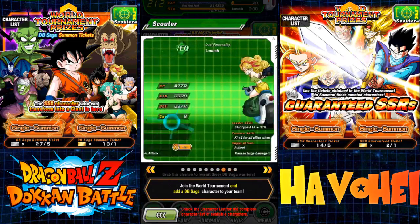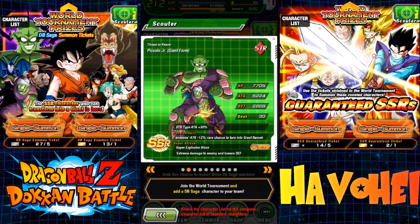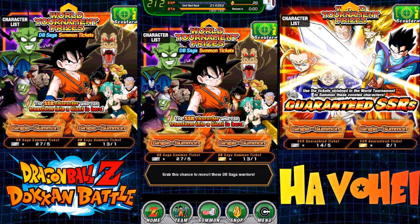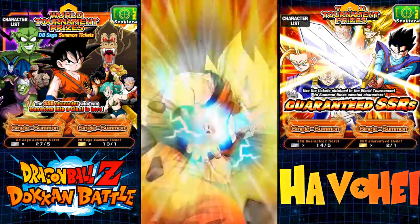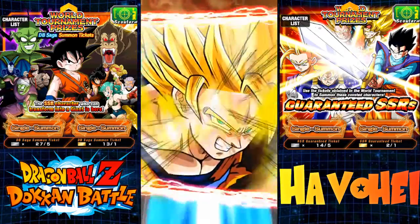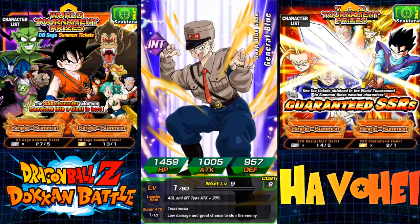So really the top two main characters I don't have, hopefully I get to pull those. Let's use the silver ones. I'm actually doing this while JP is having some amazing new content with the Boss Rush. I actually just did a Boss Rush. I got the OP General Blue — he's the amazing stunner that everybody should have.